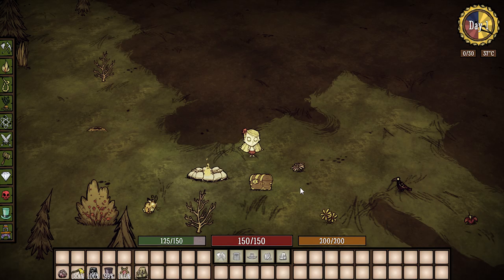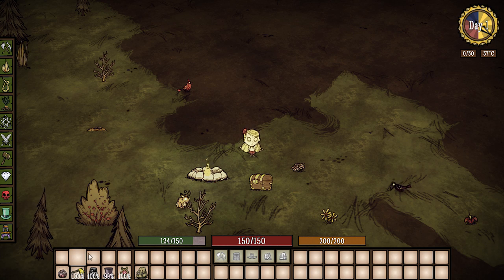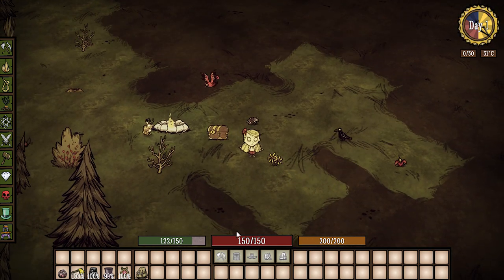Hey everybody, it's your boy Celery Stick. Today we're going to be looking at the awesome RPG HUD mod. Right away you're going to notice you have 45 inventory slots — you can put up to 45 items in your inventory and not have to worry about carrying them around on the ground or swapping out inventory.